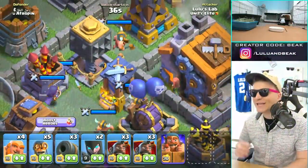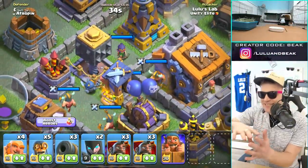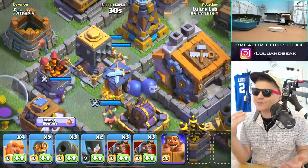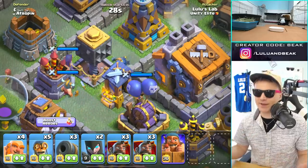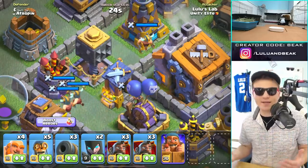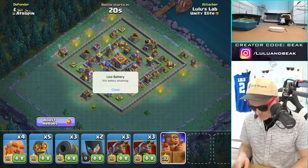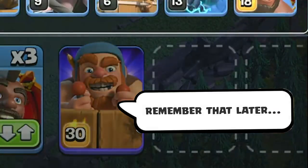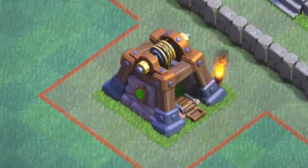You guys see auto in there? He looks like one of the troops — that's so funny. I honestly wish auto would become a troop, or let him become a hero, like a second hero on the builder base. He needs some more respect — respect the autobot! Whoa whoa whoa, we're running out of battery. All right guys, here we go.